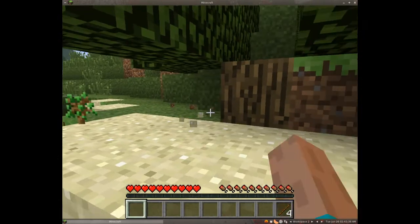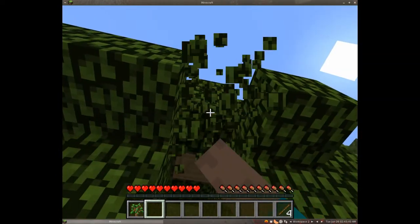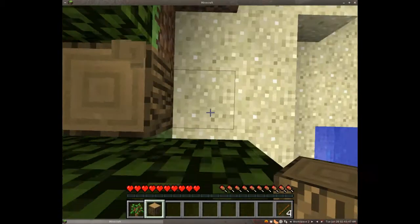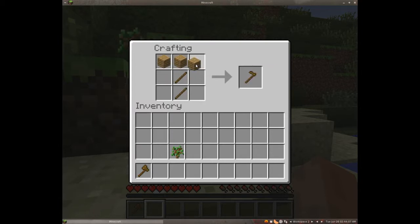I need more wood, and I'm going to pick up that sapling because it'll let me plant more trees later. With the wood I have I'm going to craft wooden sticks, then right-click to get three planks so I can make a wooden axe. Then I'm going to make a wooden pickaxe — the axe lets me cut trees faster, and the pickaxe lets me mine.